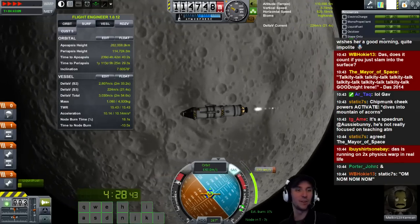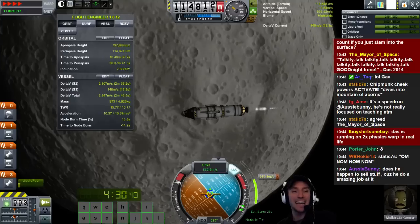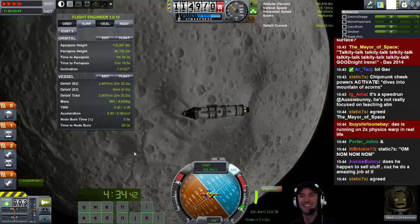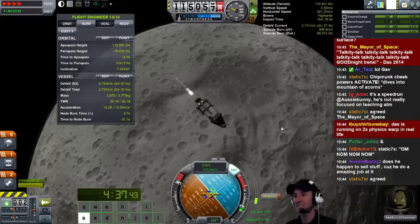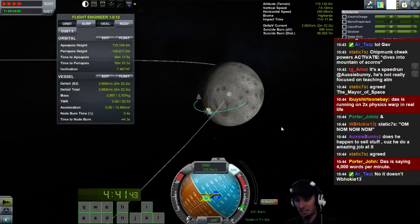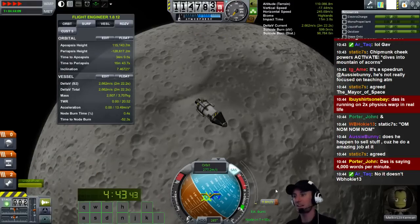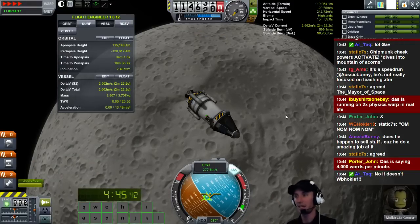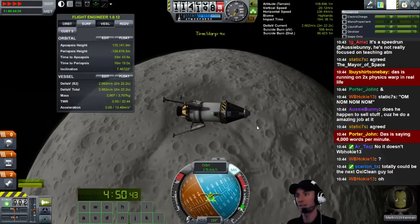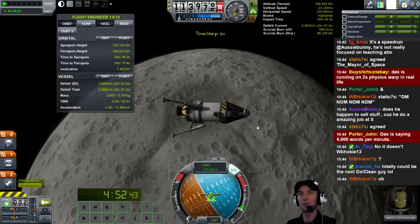Running 2X physical warp in real life, I am. Oops - we just lost a stage. That's not good. We don't need that stage anymore. Now we're landing. Oh buddy, now we're landing for sure. It's a daytime landing - I like that, that's good. F5 for safety - don't want to have to do all that again. Let's go ahead and extend the gear just in case. No more time warp - that's too slow, we need to go to a faster time warp.